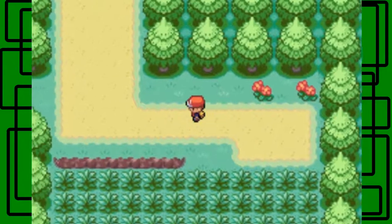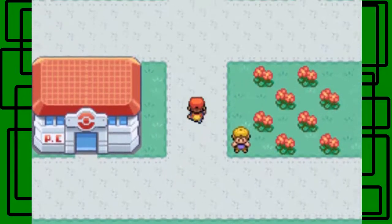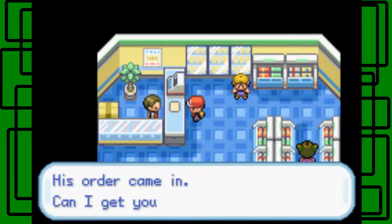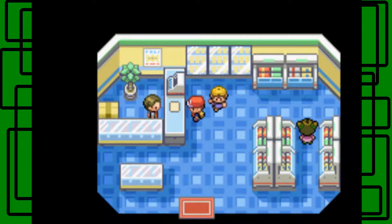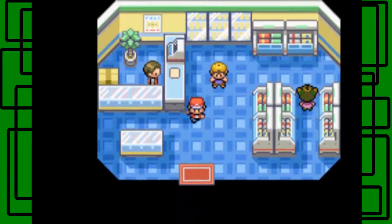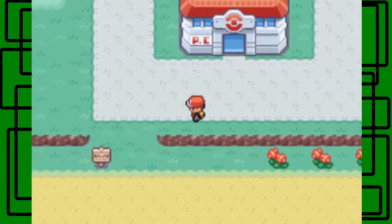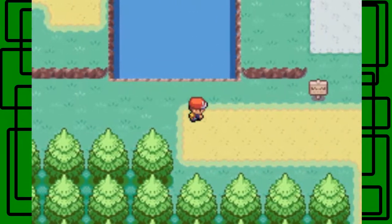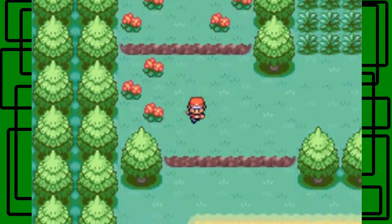No more wild Pokemon battles after that — good. Now we're in Viridian City! I'm not going to go back to the Pokemon Center to heal because we can just use the ledges. Go into the Pokemart — try to buy items, but you can't yet. 'Oh, you came from Pallet Town, right? Do you know Professor Oak? His order came in — can I get you to take it to him?' We got Oak's Parcel! It's a key item, so it's very important.